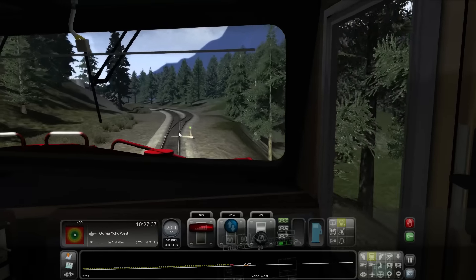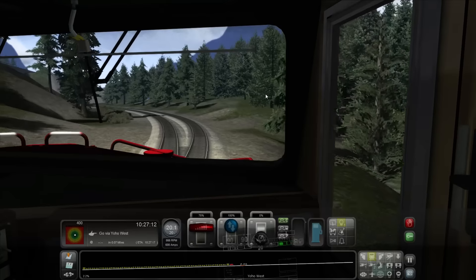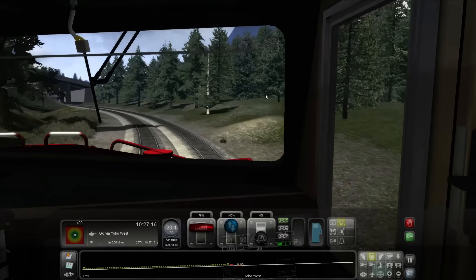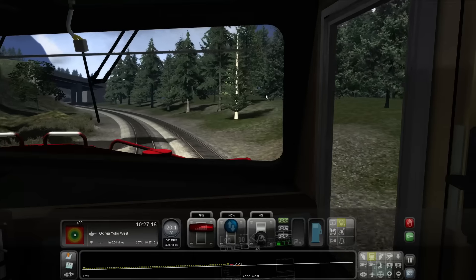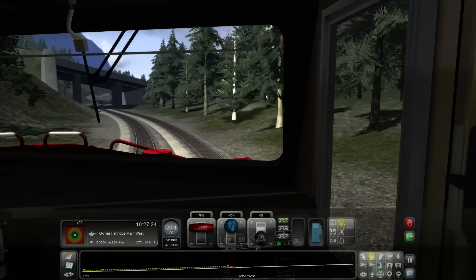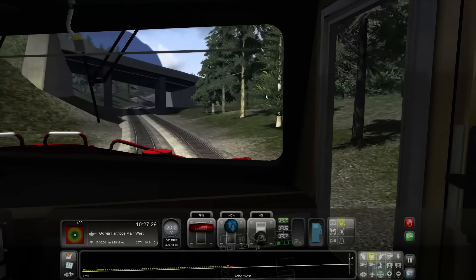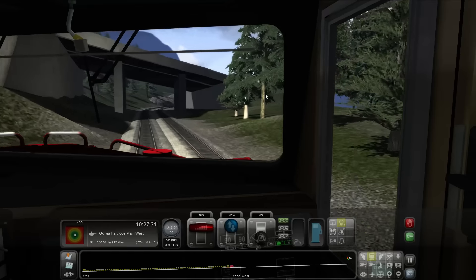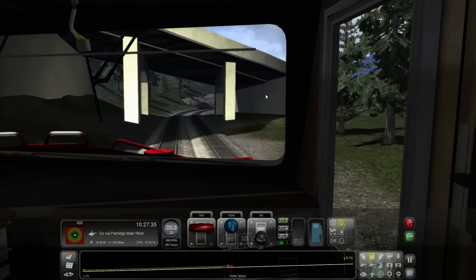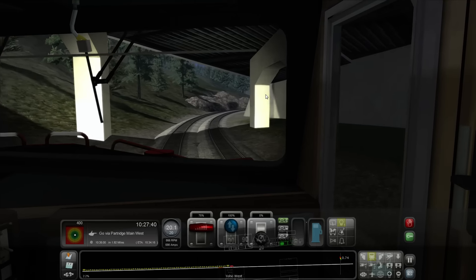It should go straight — I don't know why they'd want you to go off to the right. That wouldn't make any sense when you're going uphill. Usually in British Columbia they have a lot of signs saying 'yield to people coming up the hill,' which was a strange sign for me coming from Ontario — I've never seen that there. 20.1 miles an hour.